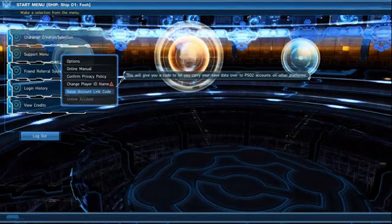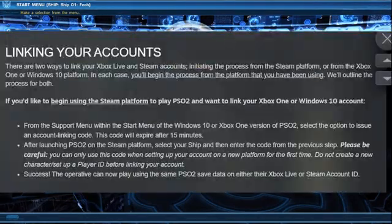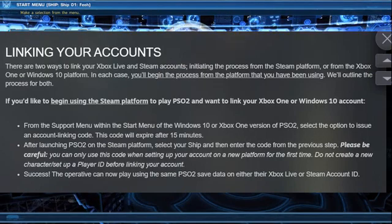What will happen then — after launching PSO on Steam platform, select your ship and then enter the code from the previous step. Please be careful: you can only use this code when setting up your account on a new platform for the first time. Do not create a new character or set up a player ID before linking the account.